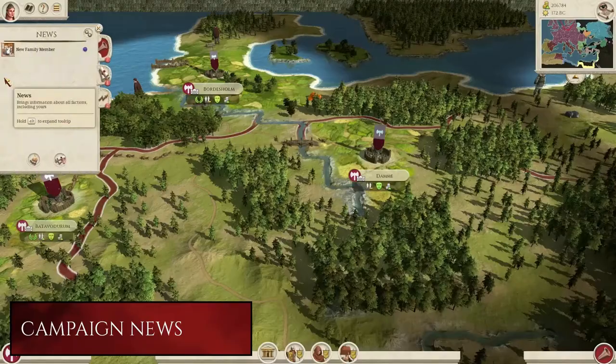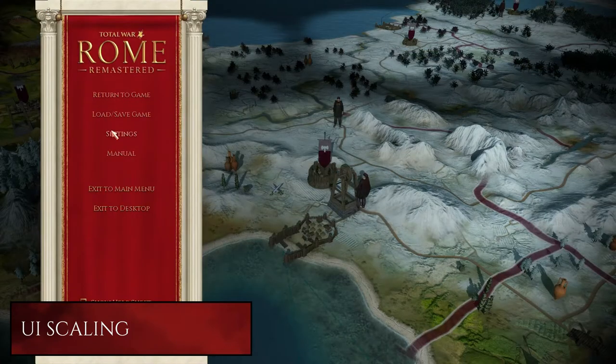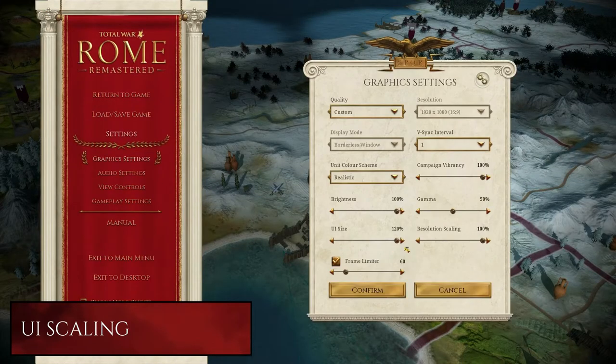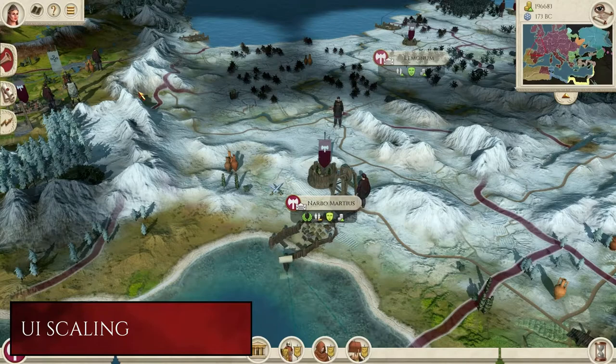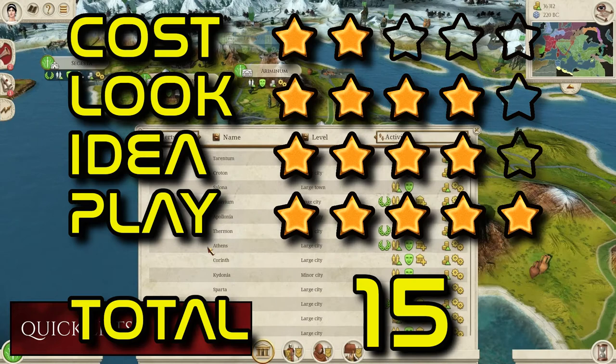In a first for Total War, you can now take your favorite faction to battle against friends in cross-platform multiplayer between Windows, macOS and Linux. Scores: cost 2, look 4, idea 4, play 5. Total 15.